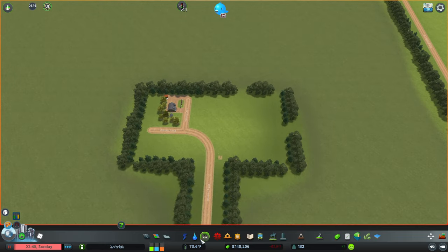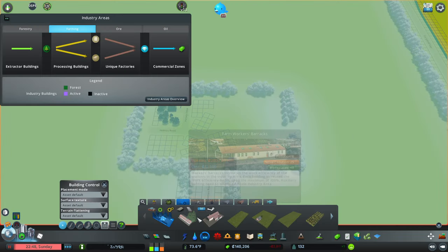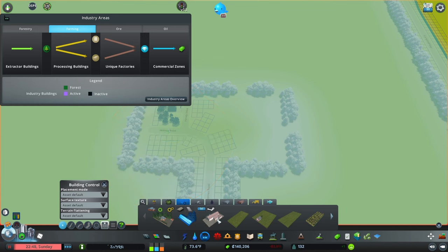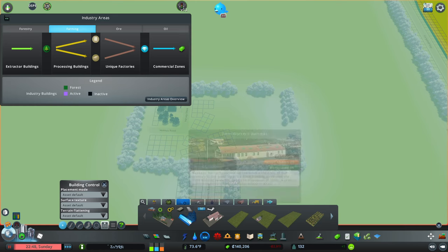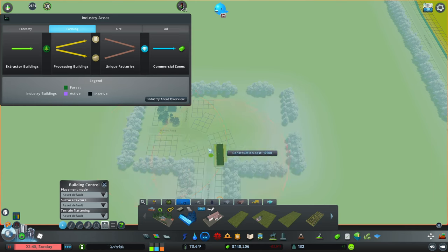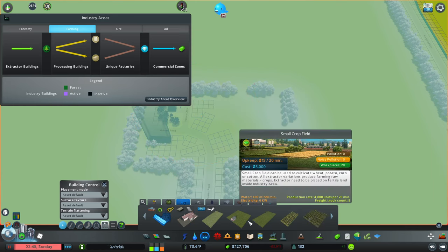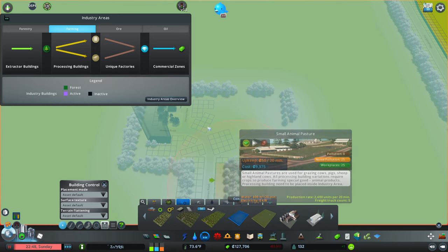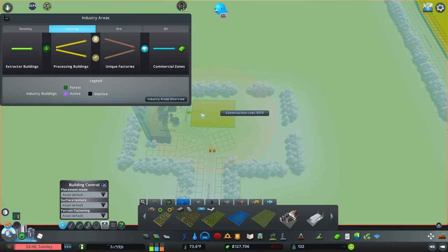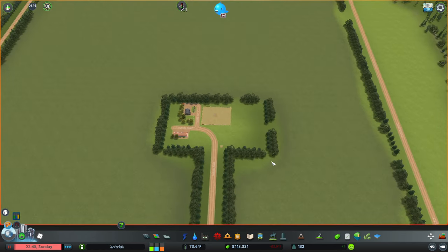Let's go ahead. Oh my god, these are so expensive. We will — yeah, let's just do that over there. We're going to throw in a small animal pasture right here.